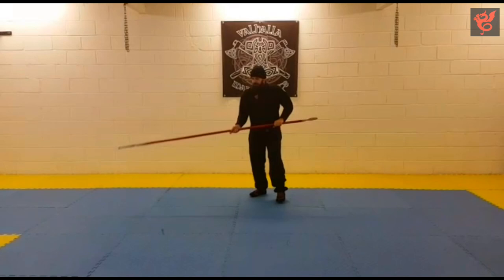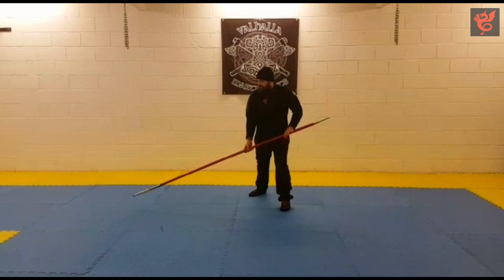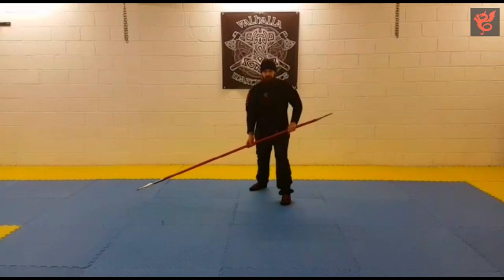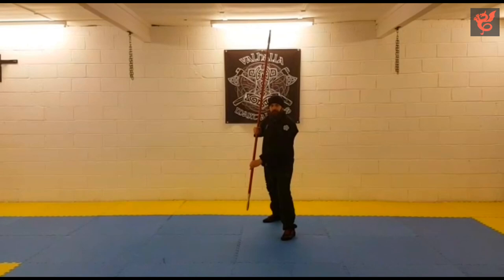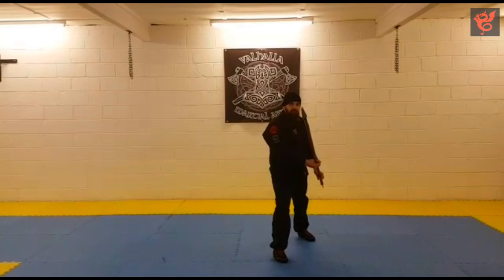The first posture is Porta de Ferro Lomazano. This is very similar to the unarmoured longsword Tuta Porta de Ferro. If we bring the tip up, we then get into what he calls Tuta Porta de Ferro Lomazano. Both of these are good for exchanging the thrust.